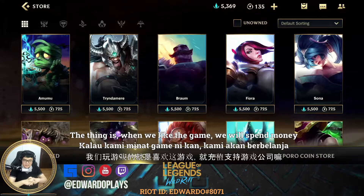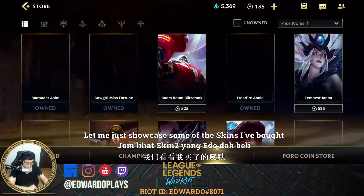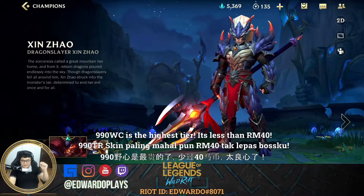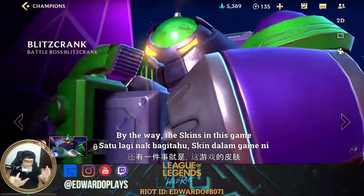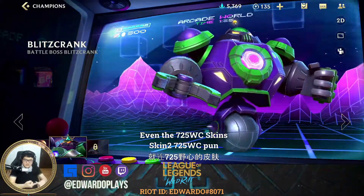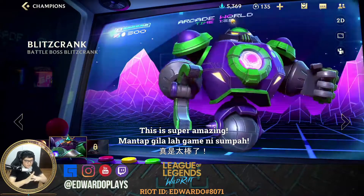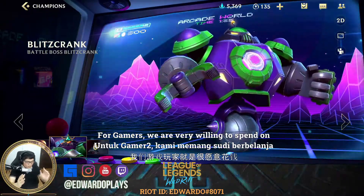In Malay we always say it's 'sucking our blood' — but the thing is, when we like a game we'll spend money on it. Let me showcase some of the skins I've bought. The most expensive tier is 990 Wild Cores — less than 40 Ringgit — and look at the animation. By the way, in this game the sound effects are different when you buy higher-tier skins. Even the 725 Wild Core skins have different sound effects, different skill effects, and sometimes even different dialogue. This is super amazing.